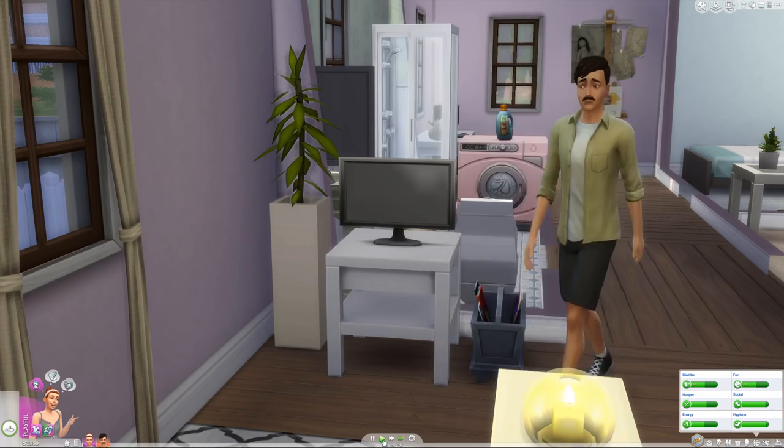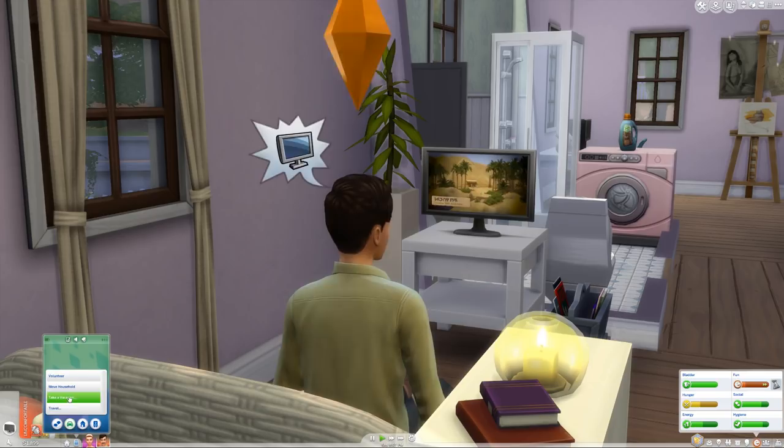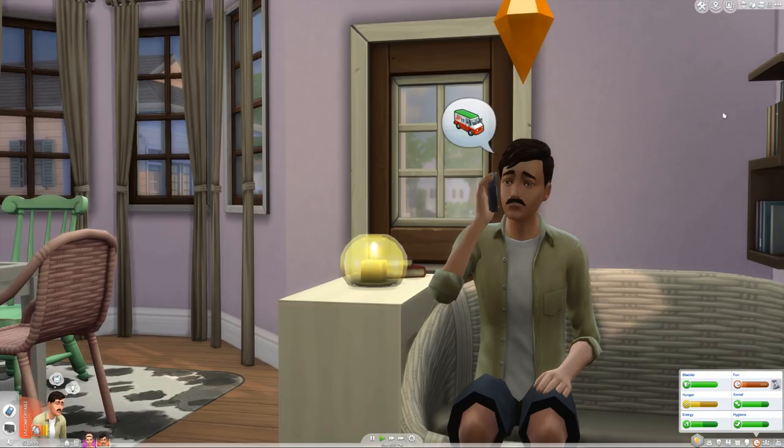Finn's like, oh my god, I love this show - I love The Sims 3 World Adventures! Let's get our pizza. Finn wants some pepperoni pizza. Now that they actually have money, they can have luxuries like getting takeout food, which is really exciting. He's like, I'm so hungry, please bring me pizza immediately.